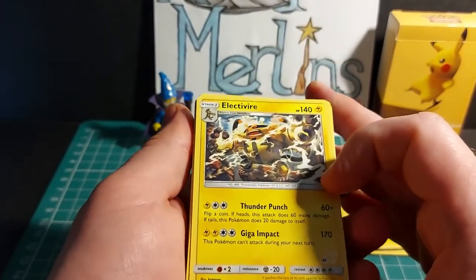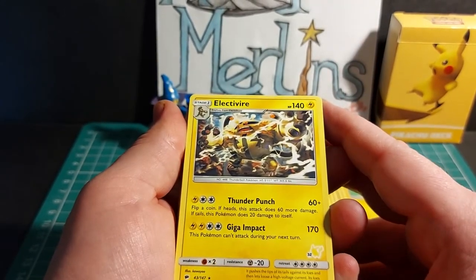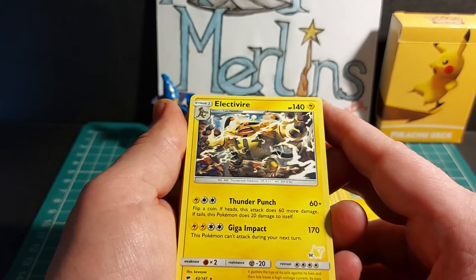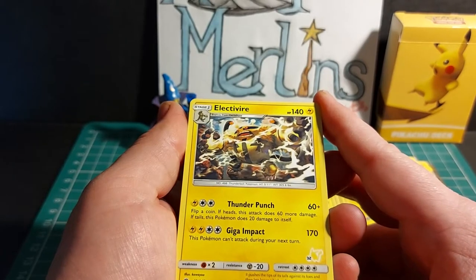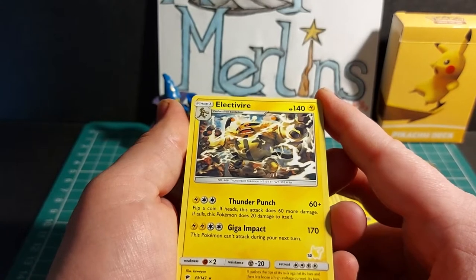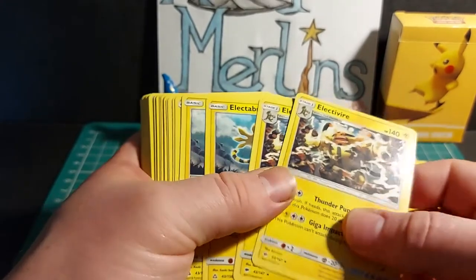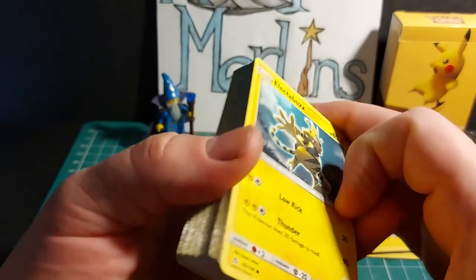Electivire has HP of 140. Evolves from Electabuzz. Has Thunder Punch for 60 plus damage — flip a coin, if heads this attack does 60 more damage, if tails this Pokemon does 20 damage to itself — and Giga Impact for 170 damage, but this Pokemon can't attack during your next turn. Ouch. Has a weakness times 2 to fighting, a resistance of minus 20 to steel, and a retreat cost of 4 energy. Two copies of Electivire.